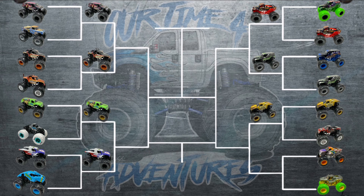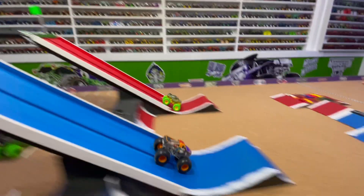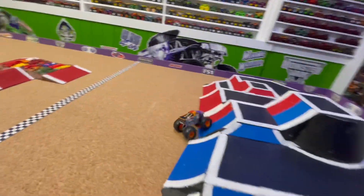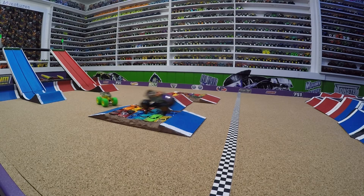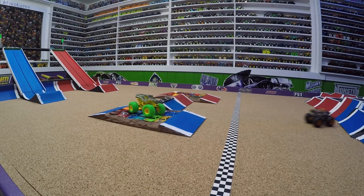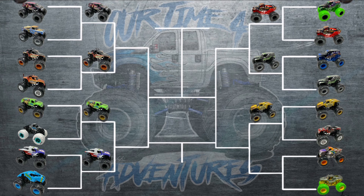For the final race in the first round, we have Hurricane Force in the blue lane and Nitro Neon Soldier Fortune in the red lane. Coming down the ramp into the jump — Soldier Fortune just stops. What happened? Hurricane Force across the line for the win. In slow-mo, Soldier Fortune just seems to lose power coming down into the jump. Hurricane Force over the crush cars on two wheels for the win, while Soldier Fortune rolls up on the crush cars and stops. They'll definitely have to get that truck fixed. With Soldier Fortune having problems, it's an easy win for Hurricane Force in the last race of round one.